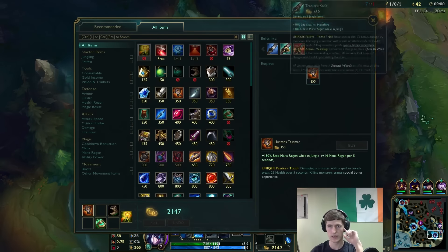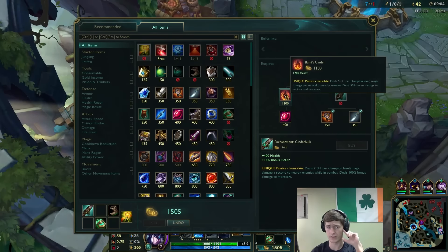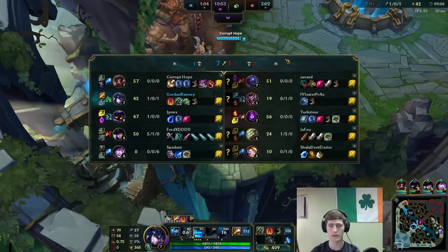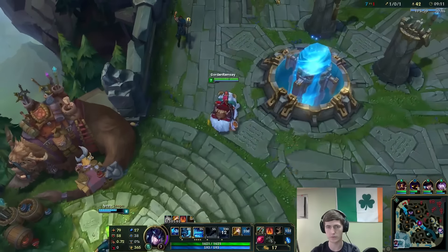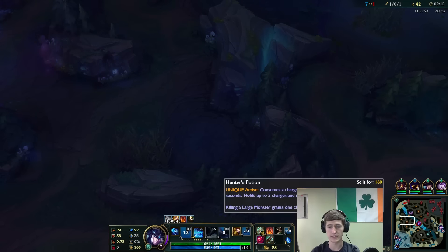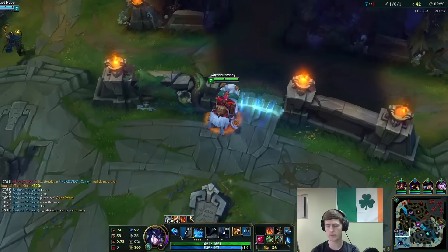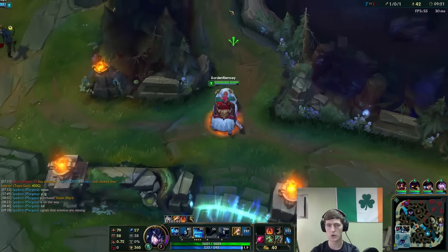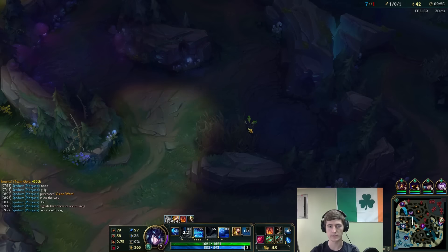We got a lot of gold, holy moly. Let's go Tracker's Knife to keep track of where Shaco is at all times. I hate having this awkward amount of gold - we'll just buy another Ruby Crystal and turn it into something eventually. I wish I could have had that full Cinderhulk completed, that would have been awesome. I should have swapped out to Sweeping Lens - that's my fault, I kind of spaced on that.